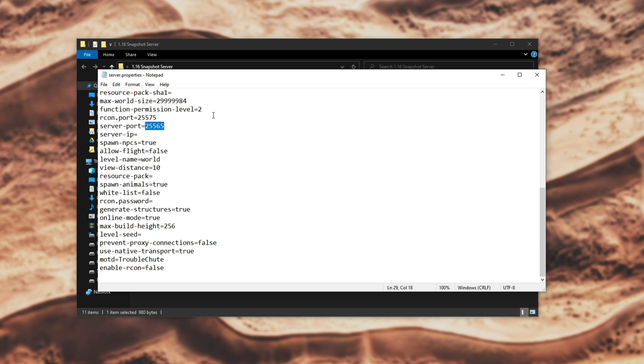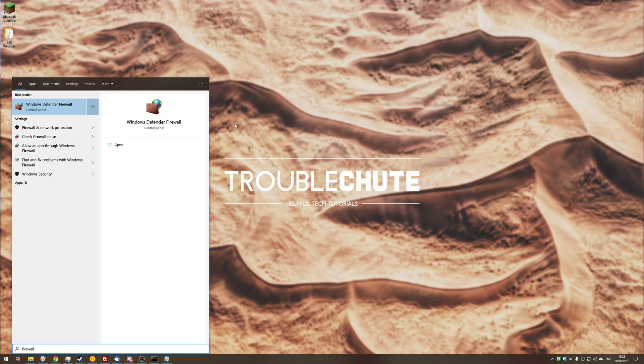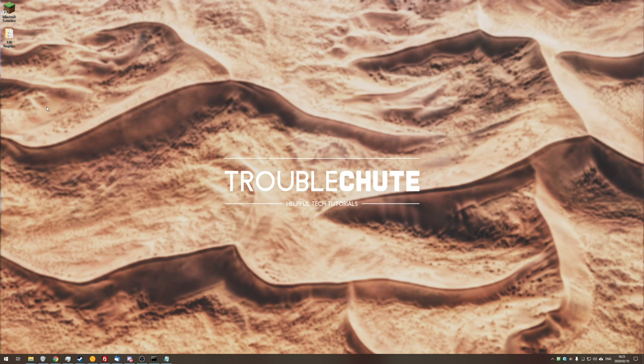I'll select 25565, which is the default, and copy it. Then I'll minimize and press Start, type in firewall, and click on Windows Defender Firewall. If you see a message saying these settings are being managed by a vendor application followed by your antivirus or firewall software name, you'll need to go ahead and allow this port in the whitelist over there.